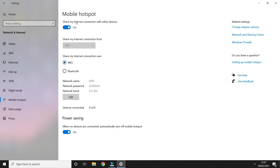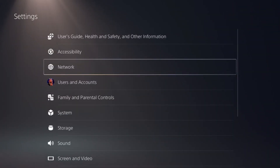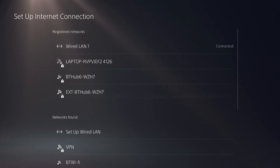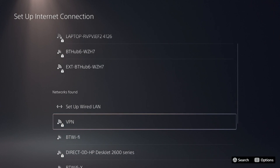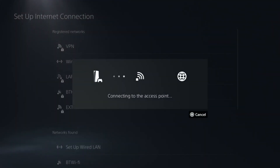It will say 'applying settings' and then it'll be on. Now that your mobile hotspot is on, head over to your PlayStation or Xbox. Go to settings, then network settings, then set up internet connection. Connect to the hotspot you just created on your laptop — as you can see the one I made called 'VPN' is showing up, so I'm connecting to that and entering the password 12345678, then hit done and OK.